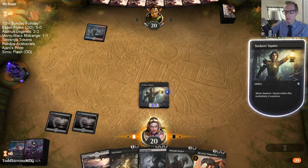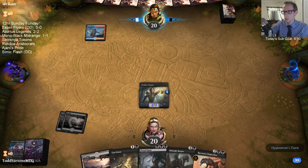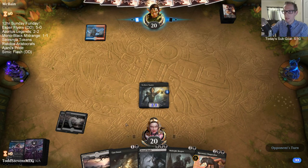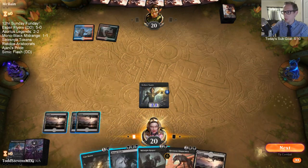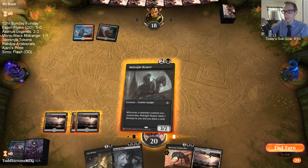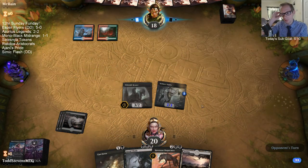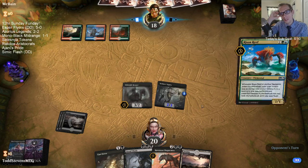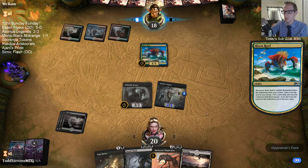I had Massacre Girl in the list for a while and ended up cutting her. But she's good against Elementals. We're at the point in the game where even if we play Massacre Girl, they still have a bunch of cards in hand and everything. Finale of Eternity could be useful — Finale of Eternity is nice. The deck is curving out.